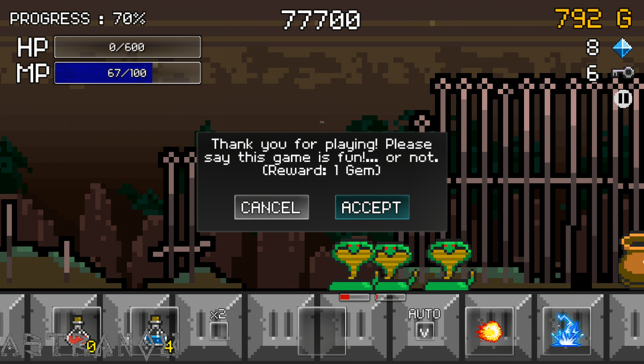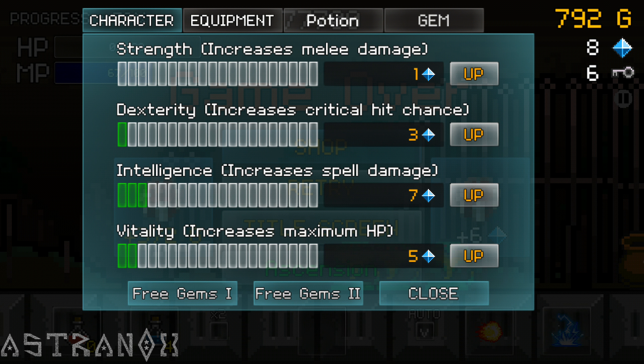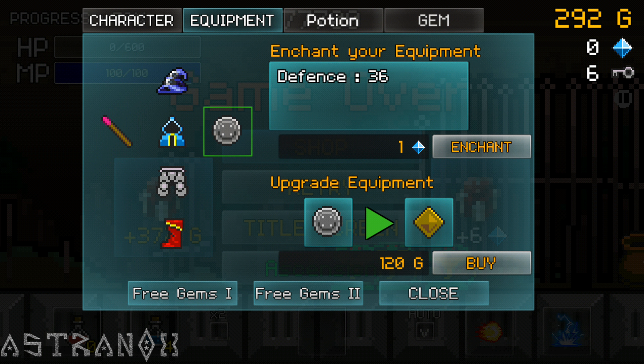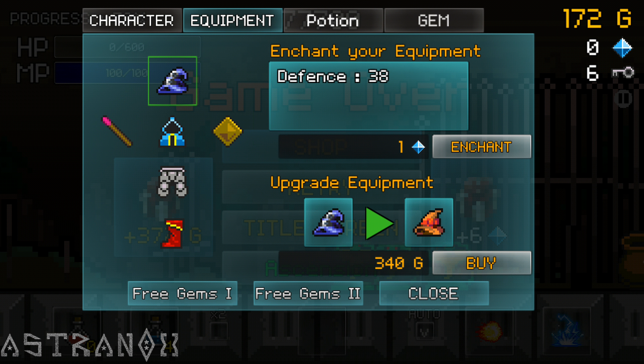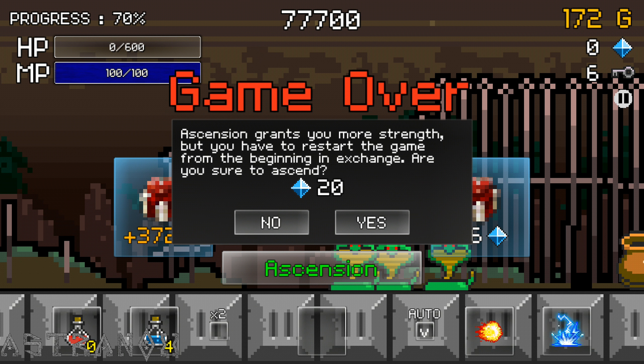Thank you for playing. Oh, cannot do it now, we'll do that later. Vitality, more crit, buff the weapon, buff this thing. Alright — ascension is still 20.